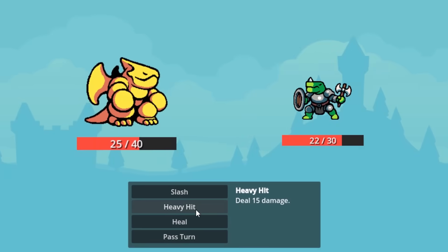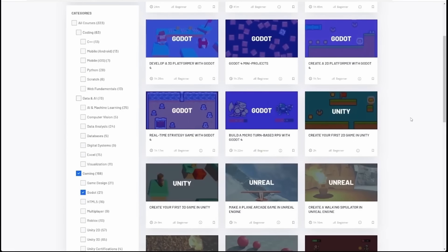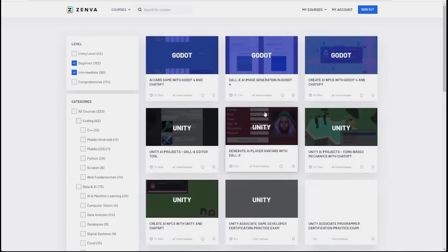And if you have interests beyond the Godot engine, they have courses on Python, Unity, Unreal, and other tools. A subscription includes a 7-day free trial, and the first 50 subscribers can use my link in the description to get an extra 20% off the first year.